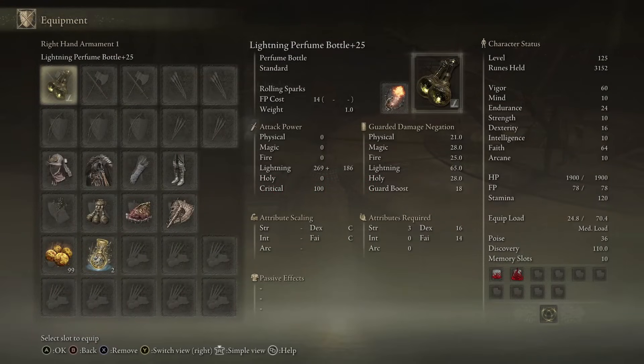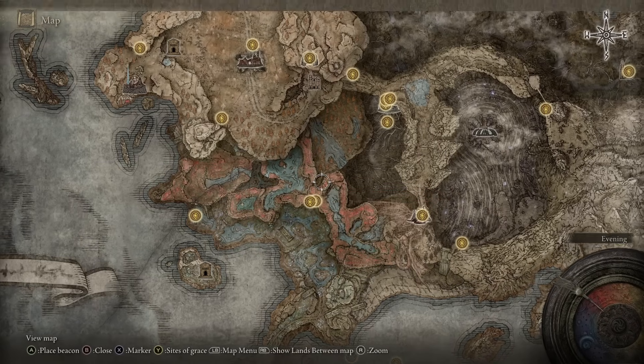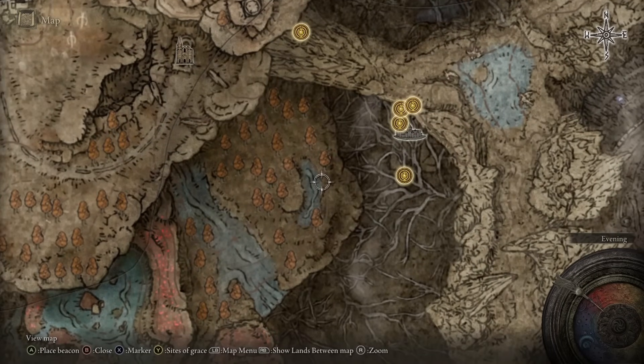The Lightning Perfume is very solid. If someone isn't careful you can do a thousand damage in no time. If you sweet-spot Rolling Sparks you can do a ton of damage too — so far this is my favorite. The lightning perfume is found northeast of the Cerulean Coast Site of Grace. Go to this body of water, and you will find it on a corpse that is being guarded by a lightning ram.